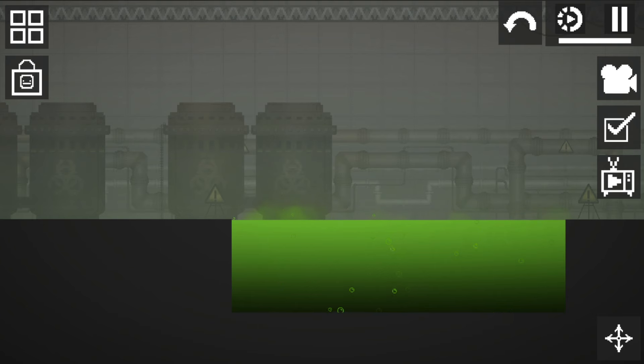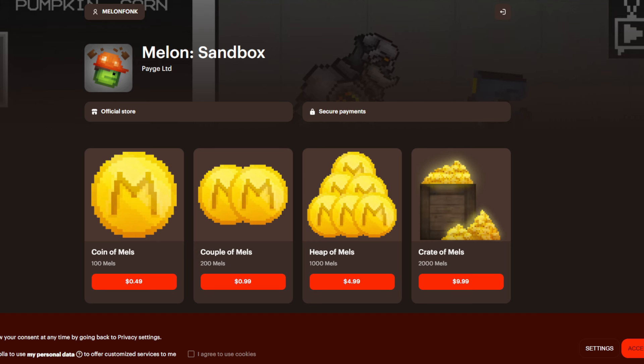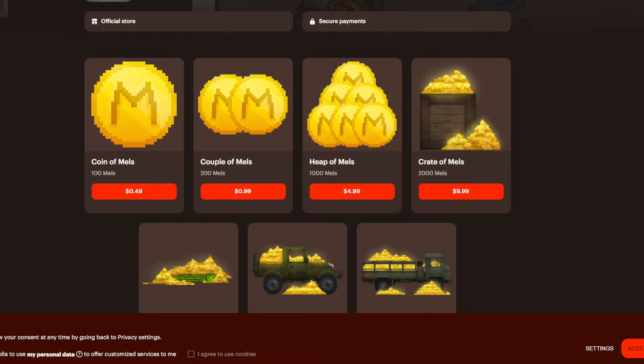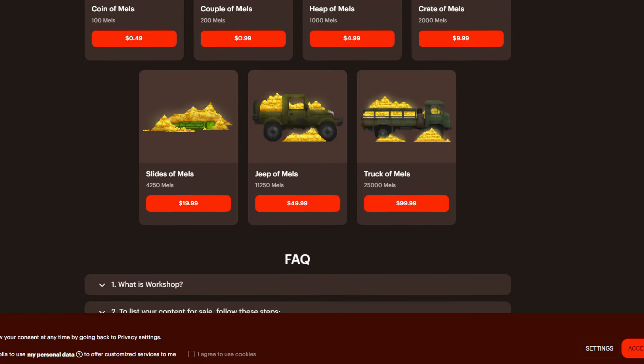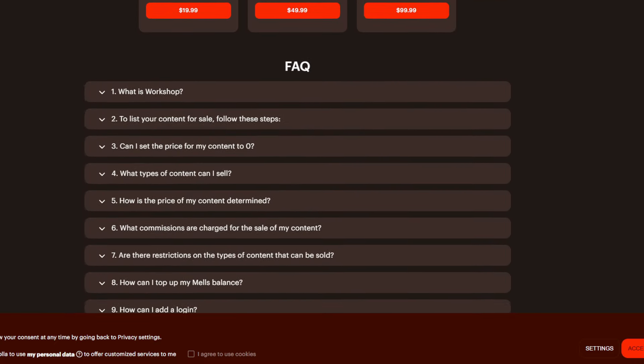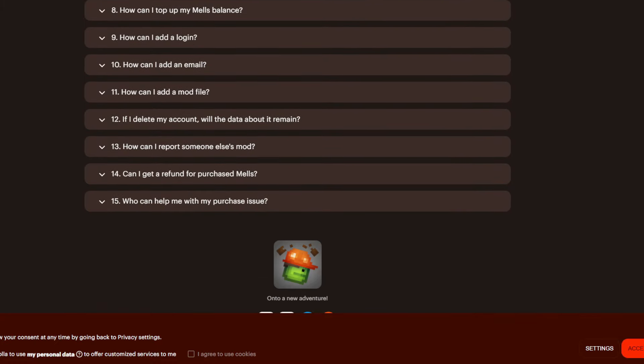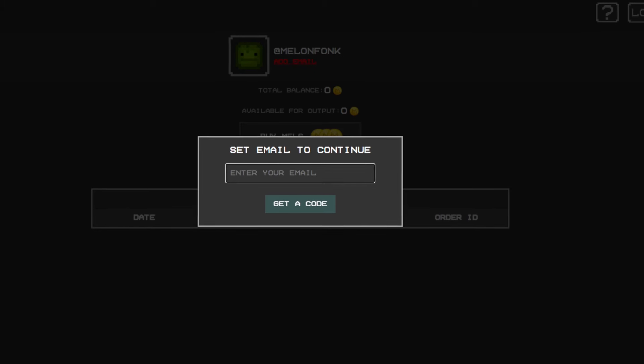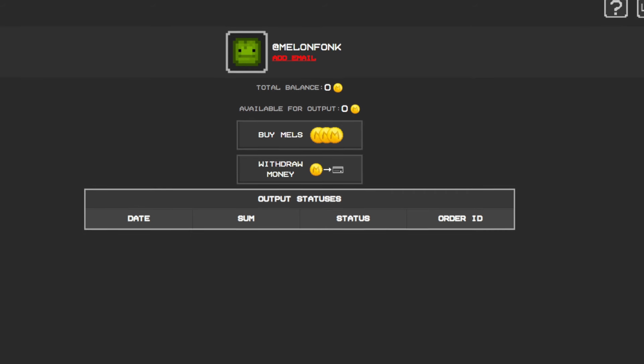The next fact: they've now added the ability to withdraw money from Melon Playground. If you have a huge amount of Melon Coins on your balance — let's say at least 75,000 — then you can withdraw them for real money. For example, if you have a huge number of builds that collect a huge amount of Melon Coins, then with the help of the site you can safely withdraw them.